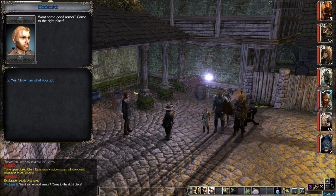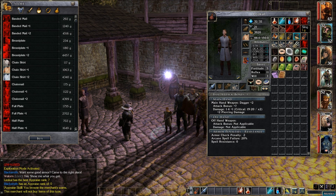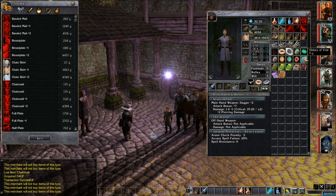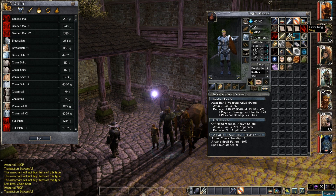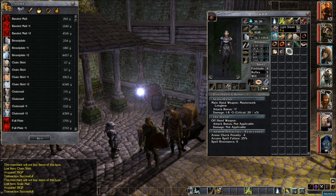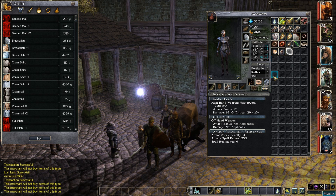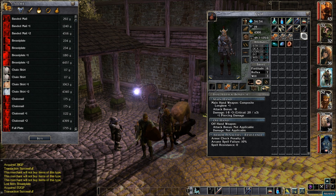He's selling a bunch of plus one and plus two armors, but I don't want to buy anything yet — I need seven grand for the main quest. So let's just sell whatever we can. He won't buy weapons, but he should buy armor. He won't buy gems, jewels, or books either. Chain shirt can go away. He won't buy shields. We have some scale mail we can get rid of, and we can sell that breastplate. The rest we're going to have to hold on to.